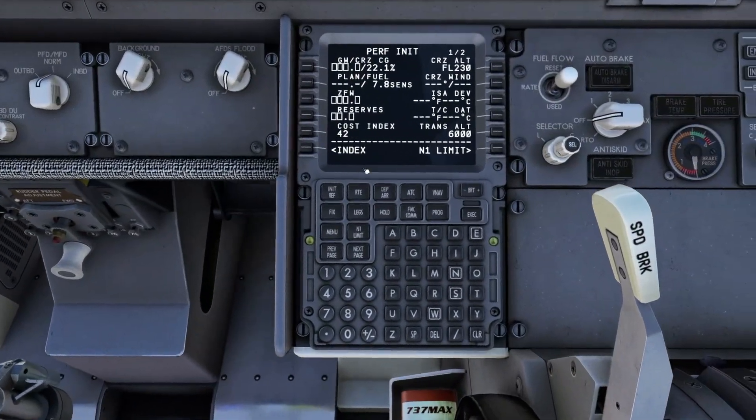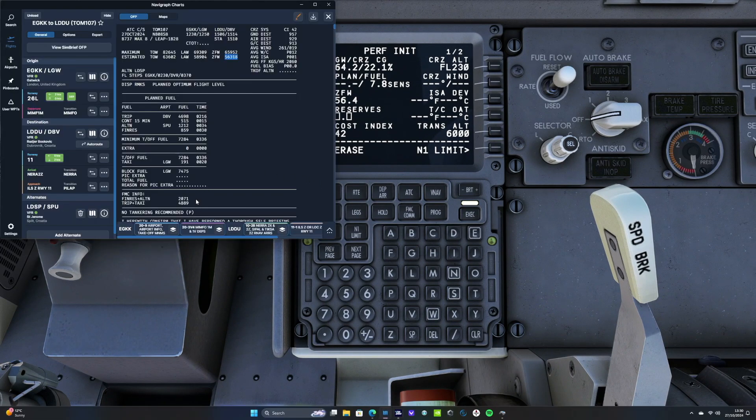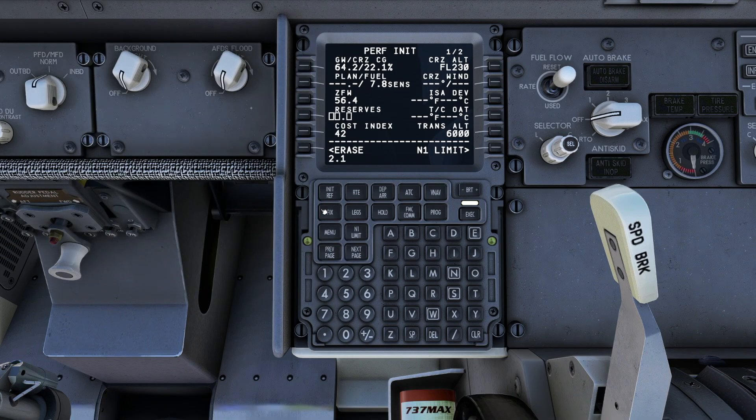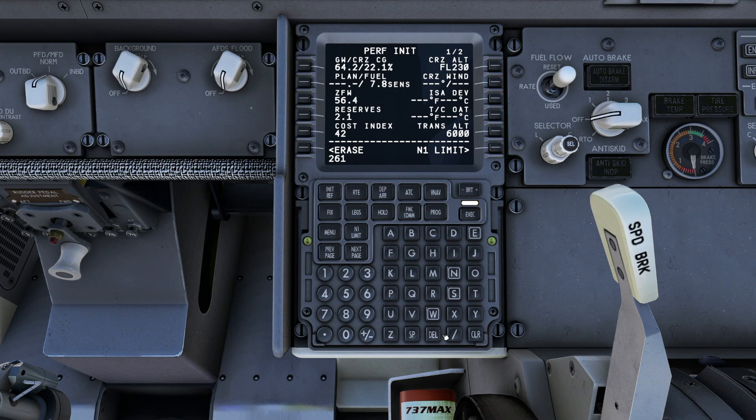Back to the FMC, we click our gross weight button which automatically populates. Our reserves are 2.1 tonnes, so we add those in. Cost index is all filled in. We enter our cruise winds, and our average ISA is one degree, so we add that on the right-hand side, then press execute.